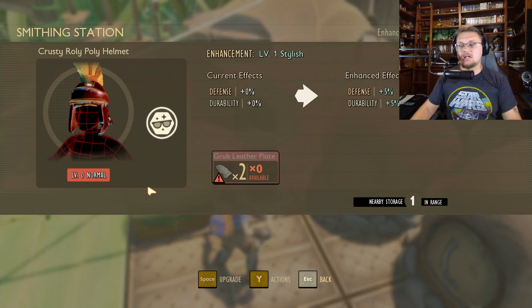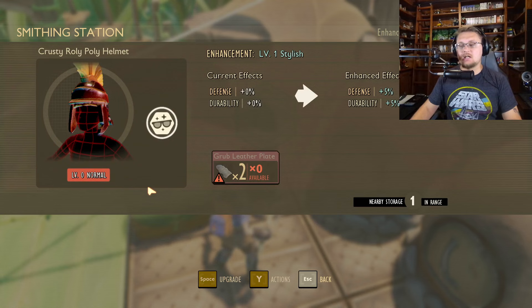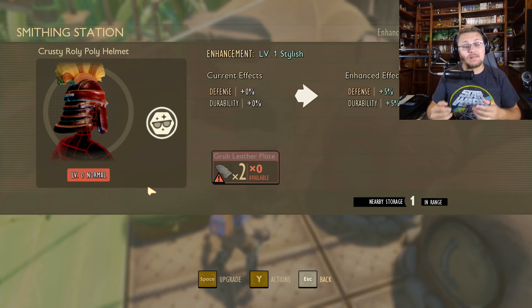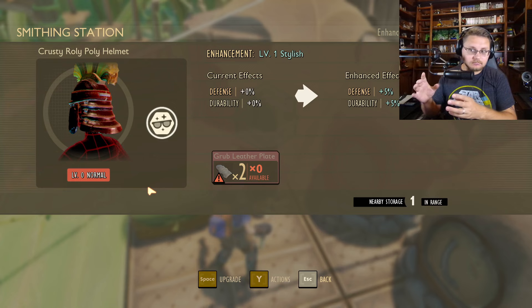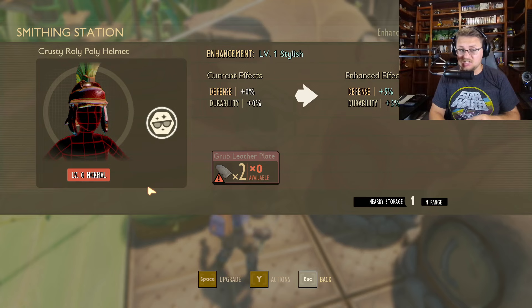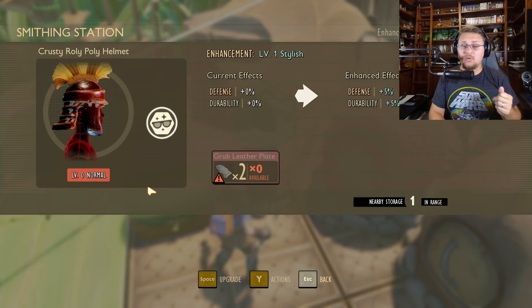Let's talk actual upgrading. From tier 1 to tier 5, you're going to use grub leather plates. It's going to go 2, 4, 8, 16, 32 — you're going to need 32 grub leather plates in order to get all the way upgraded. While thinking about the number of sap you're going to need — which is 276 pieces, by the way — if you're wondering how much sap you need for a full set of upgraded armor all the way to tier 5.